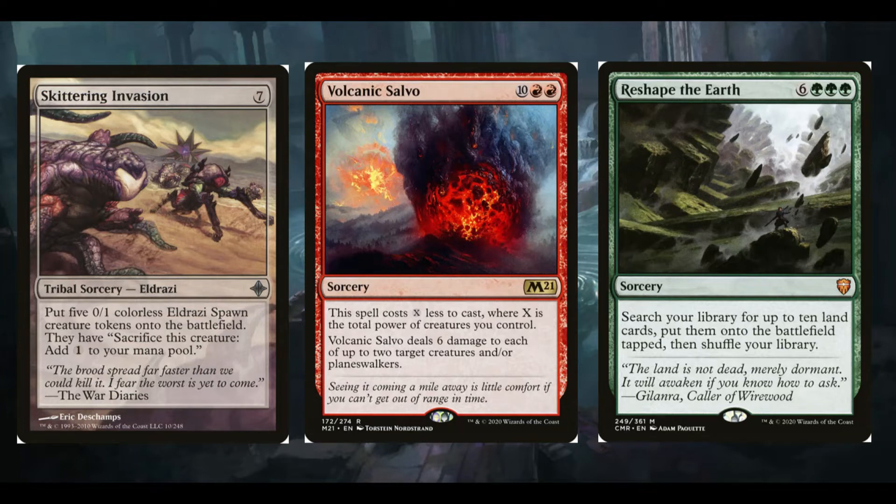Livand is one of those commanders — like Korvold, obviously not as powerful — but whatever you're doing, having it on the battlefield just gets so much additional value from every little thing. Incrementally it just gives you massive increases, but there are some cards we're playing just for that value.